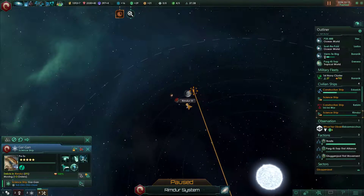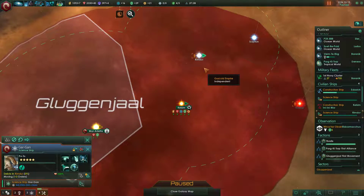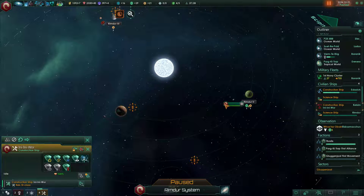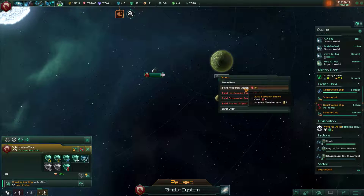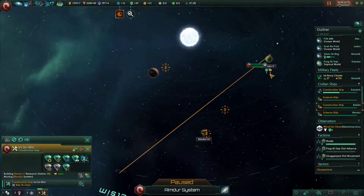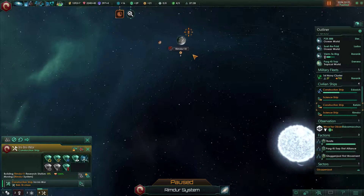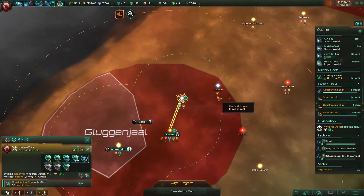Why don't we have this system claimed? Rimdur - we need to send our construction ship in here. We actually have one. Let's go and send you to build a research station here. So it's engineering and society. And you're going to have another research station in here. We do have plenty of minerals so it shouldn't be a problem.